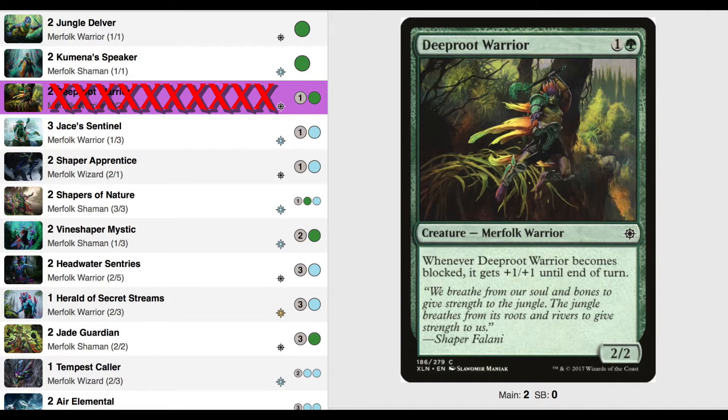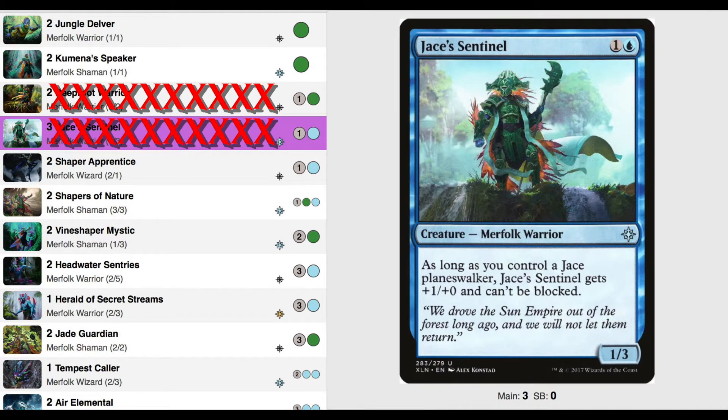Deep Root Warrior — this guy is okay. He is a 2/2 for 2 that becomes a 3/3 when blocked. I'm sure we can do better. Jace's Sentinel works pretty nice with Jace, but Jace doesn't come out that often in this deck, so he is only a 1/3 blocker in the early game.